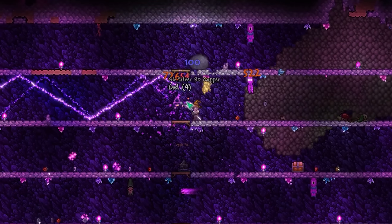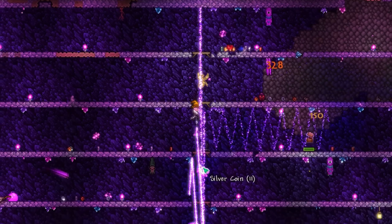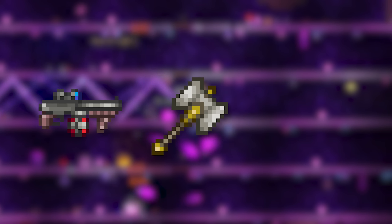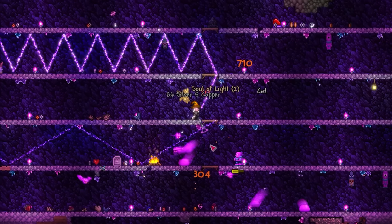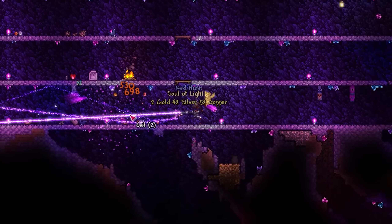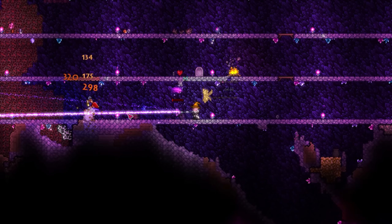Terraria's post-Plantera dungeon presents the player with a ton of new fantastic weapons to continue their journey with. This includes a wide range of options for each class, whether that be realistic firearms, bulky handhelds, or unique staff-like weapons. Due to the naturally high spawn rate of the dungeon biome, farming for any of this loot is usually in close reach, therefore making the question of what you choose more important than what you can get.